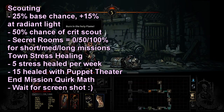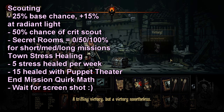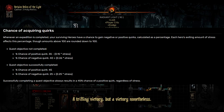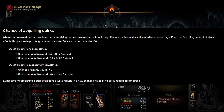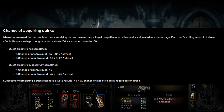When a hero is in town and not engaged in any other facility, they heal 5 stress per week that passes. Once you get the Puppet Theater district, this goes up to 15 per week. Once you complete a mission, your chance to get a positive or negative quirk has quite a bit of math involved, so there'll be a graphic on screen you can pause to read. Long story short, if you're trying to avoid negative quirks, make sure your stress is as low as possible when exiting the dungeon.